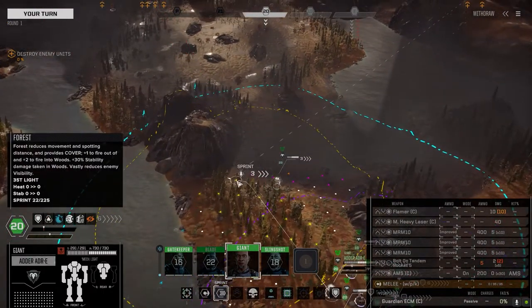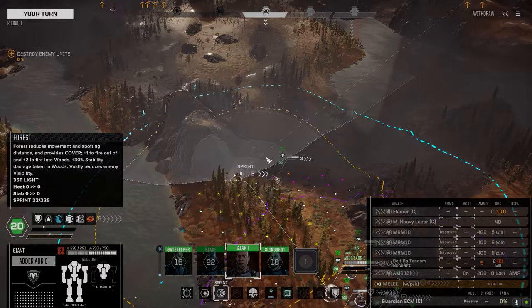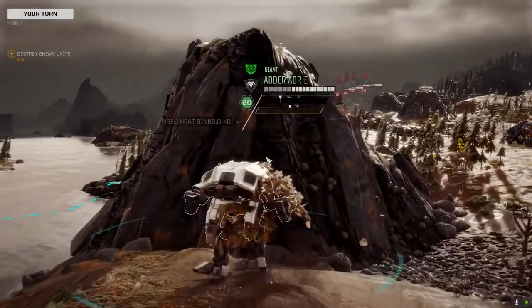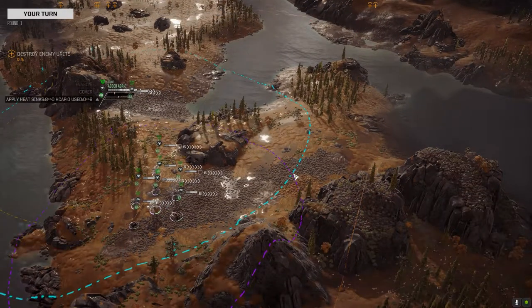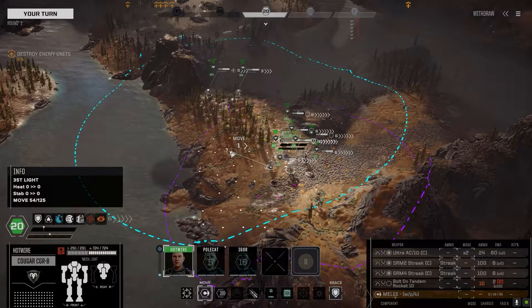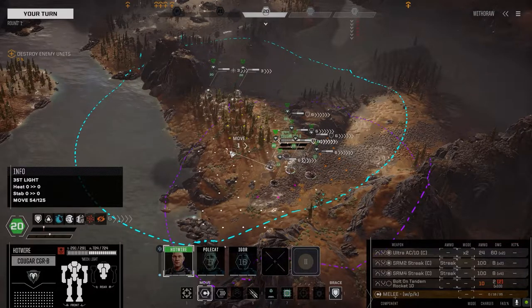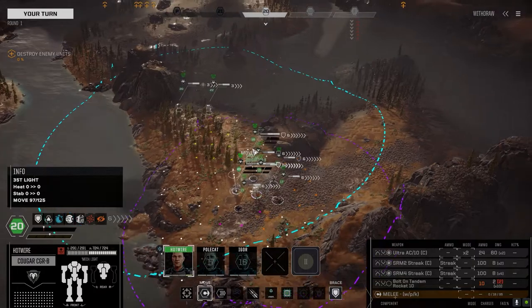In the process of doing that I was able to pick up another part of a Bandit hovercraft, so we actually have a Bandit hovercraft now. I chose the ATM-9 version. We had three different versions — one had a pair of SRM-6s, one had a medium pulse laser, SRM-6, and a clan heavy medium laser, and then one had an ATM-9. I went with the ATM-9 version because we're basically using our guys as long range fire support.